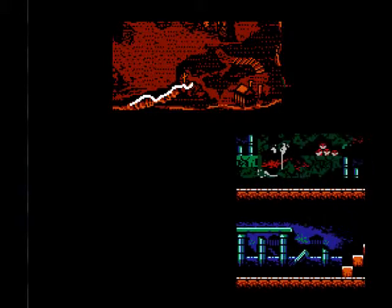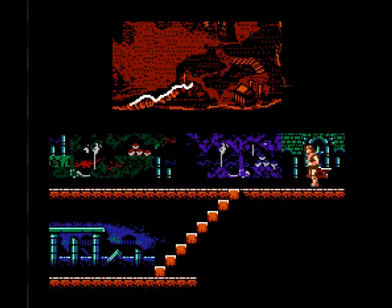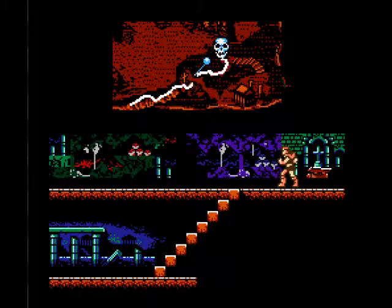And that's part two down. The first section had red caverns, the second section had purple, and this next one is going to have green caverns. So we're going to switch to stage two, save, and we are out.